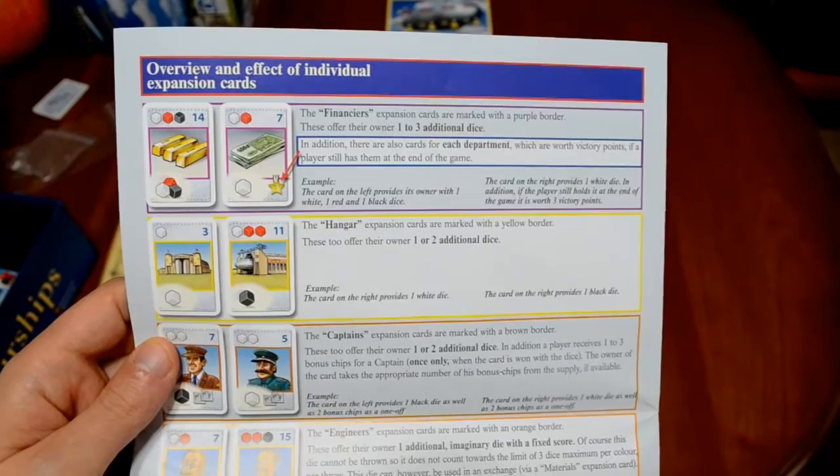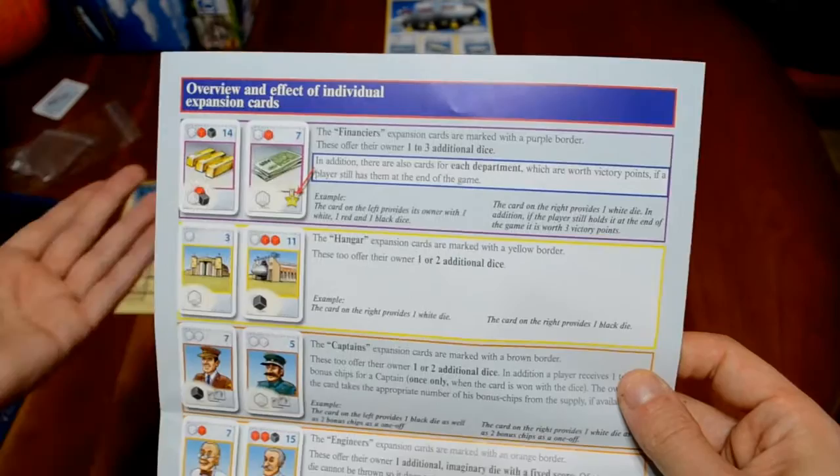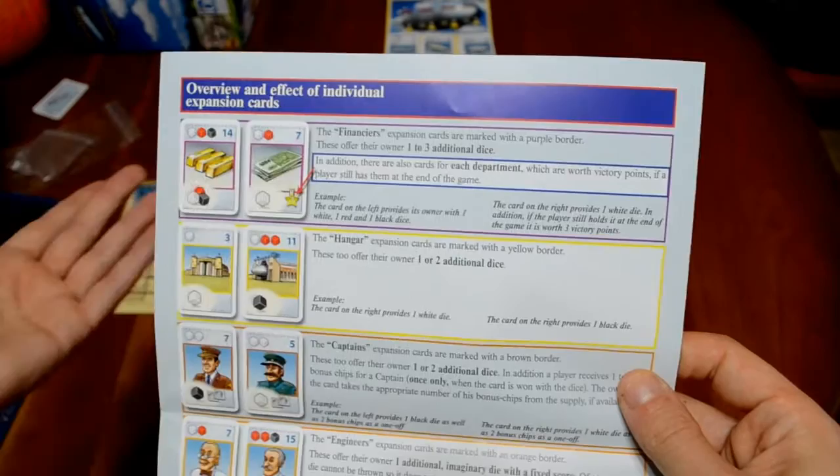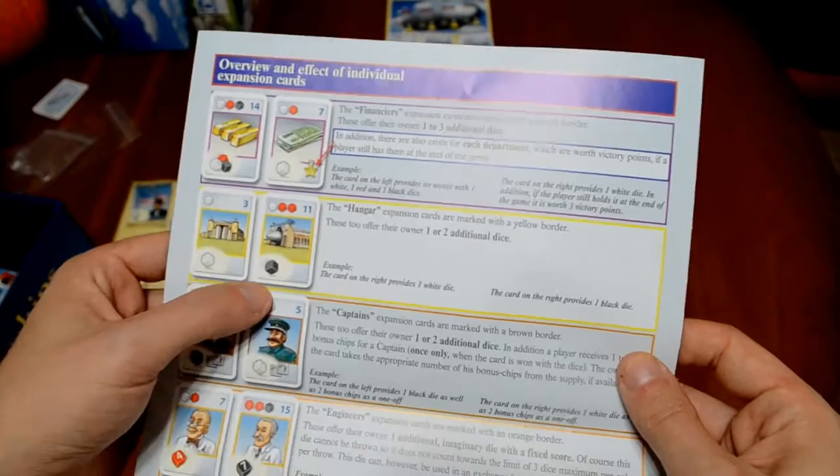Now before we go, I wanted to give you a quick look at what all of the different card colors mean. The purple cards are the Financers — these expansion cards offer their owner one to three additional dice, and in some cases victory points.